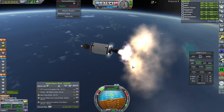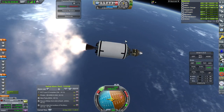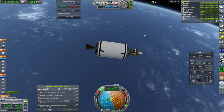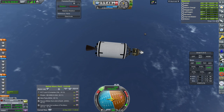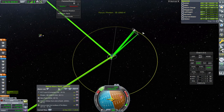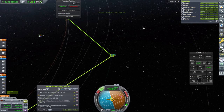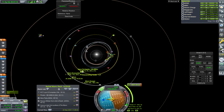RCS to stop the roll. Shutdown. 309 by 265 kilometers. We have a little bit less delta-V, probably because the parachute is heavier. Let's see about Mars. We have a transfer — it'll take a while. It takes 421 days to get there?